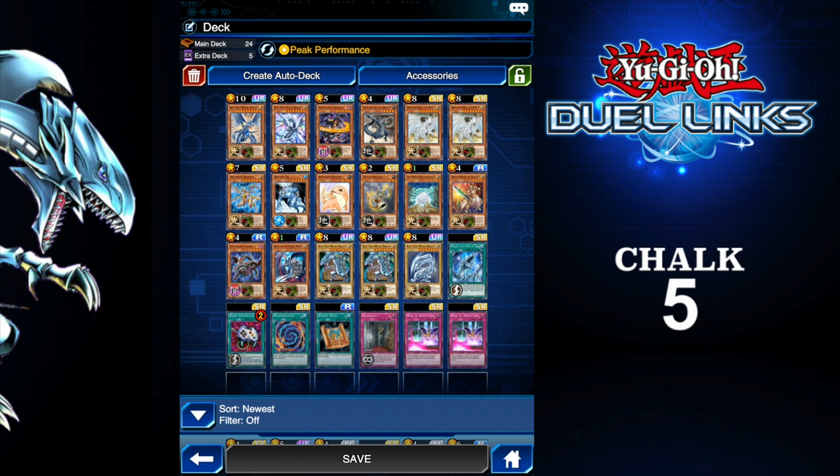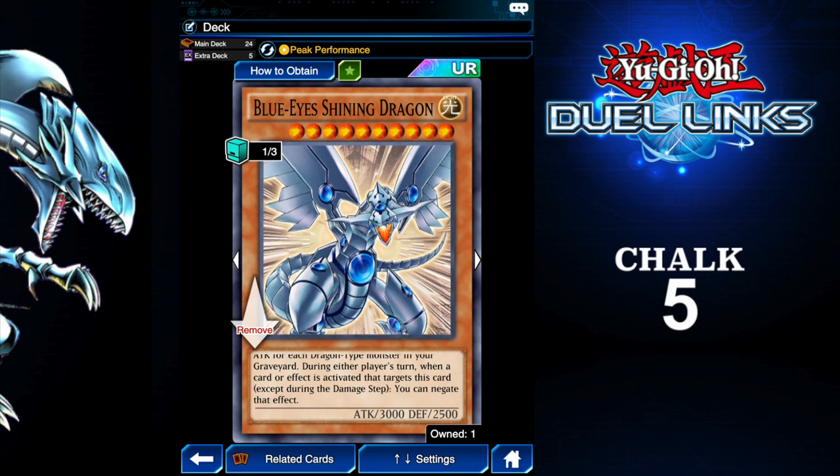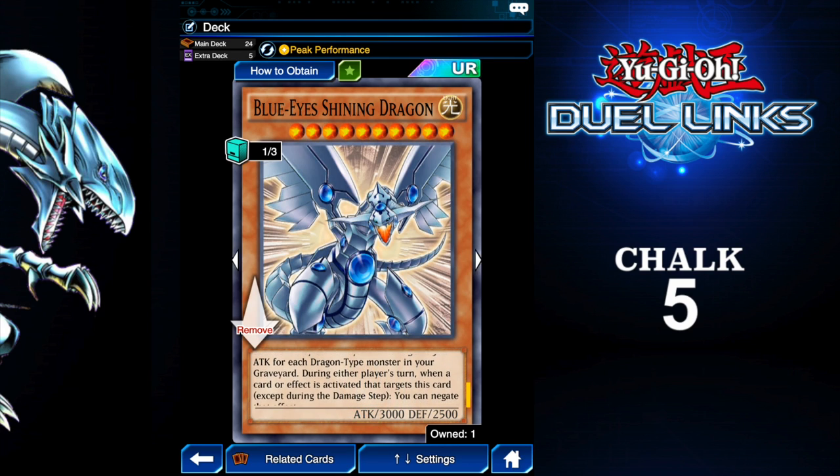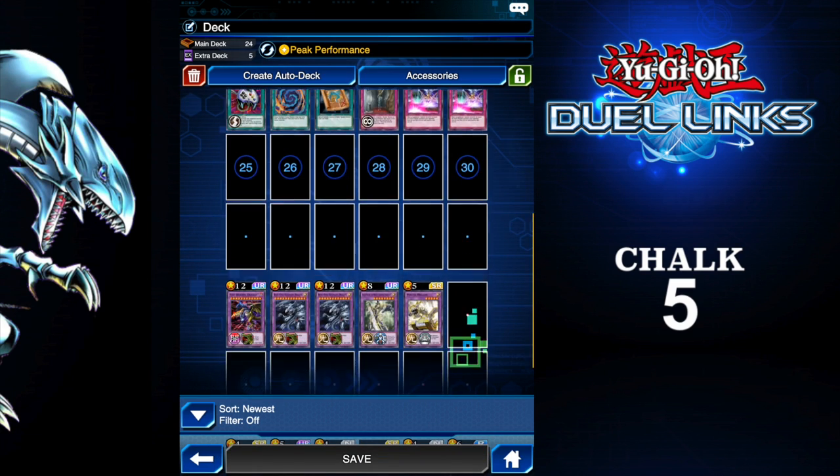It's kind of focused around the Blue Eyes, purely because of this card — I love it. Blue Eyes Shining Dragon. Look how minty it looks. On the stats he looks pretty much the same, but if you read his effect, he actually gains 300 attack for each dragon type monster in your graveyard. So at the end of a long duel, his attack goes way higher than 3,000 — it's usually around 5,000.